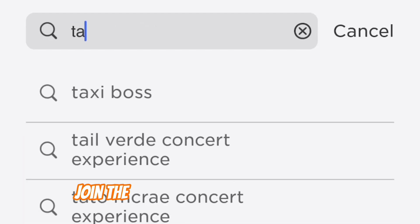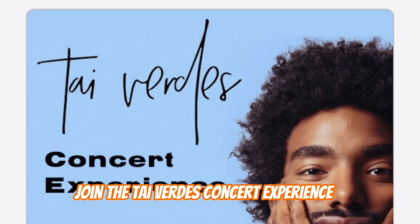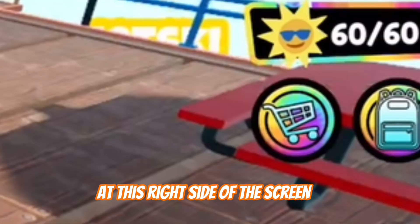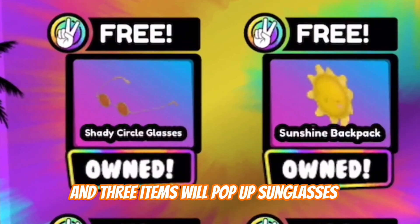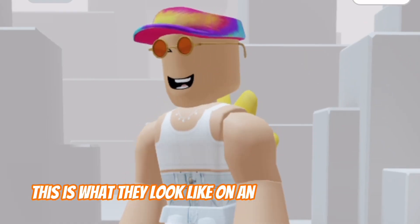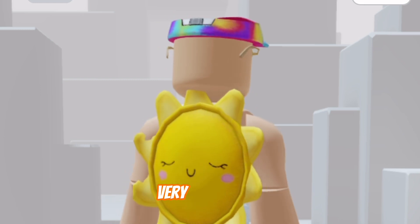Speaking of concerts, join the Thai Virtus concert experience. Once you're there, click on the shopping cart icon at the right side of the screen and three items will pop up: sunglasses, a sun backpack, and a tie-dye visor. This is what they look like on an avatar — very hippie, very sunshine, very fun.